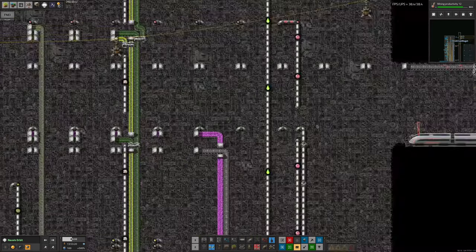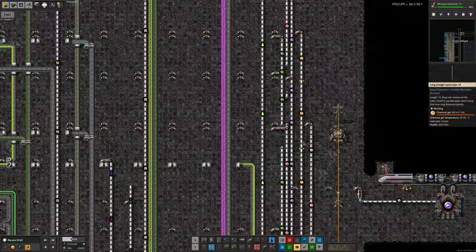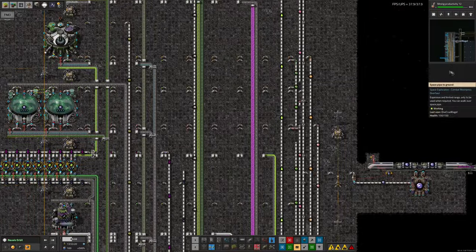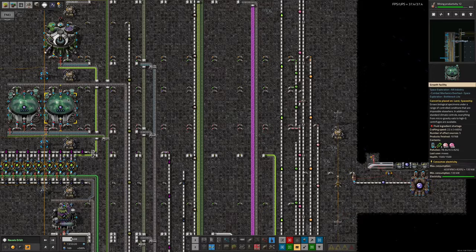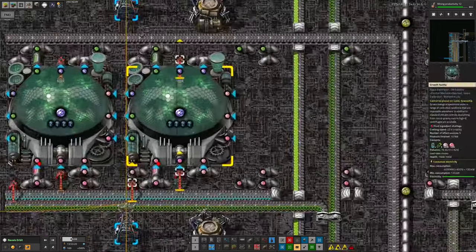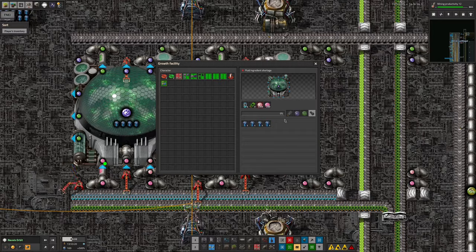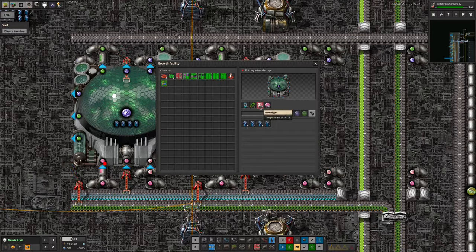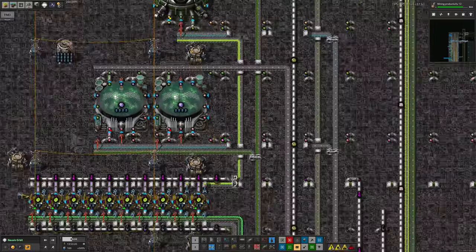The next question is why we're short of advanced neural gel and where it's made. It's being made over here — this is the advanced neural gel production — and that's struggling because we don't have enough vanilla basic neural gel coming in. So the plot thickens. Let's follow that pipe back.